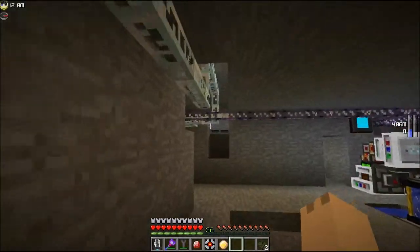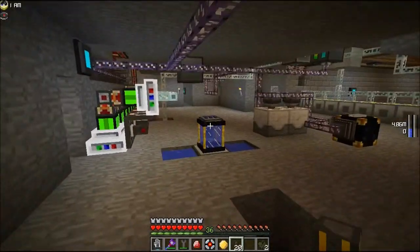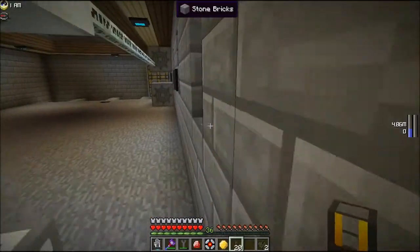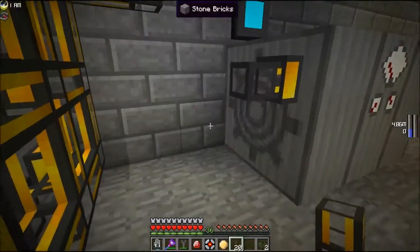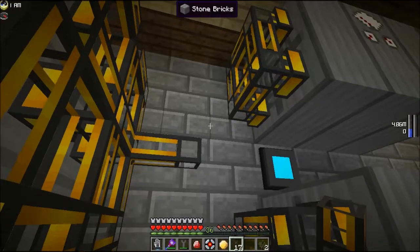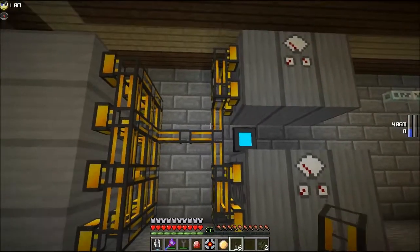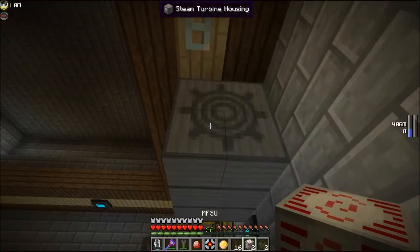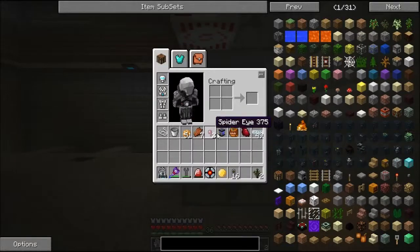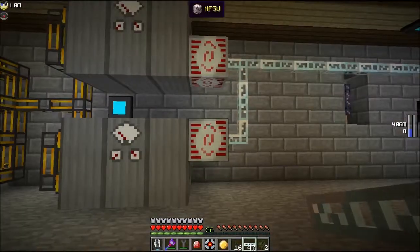No big deal though, we can make some more. I really need to figure out and fix that config issue. That was convenient — apparently I had that recipe already set up. So let's come over here. I think four on each line should be enough — hook it up just like that. Now put our MFSUs back in with our glass fiber cables, like so. We should be all set and ready.